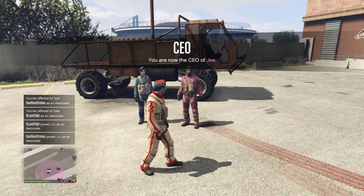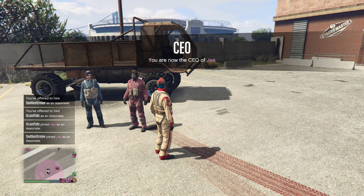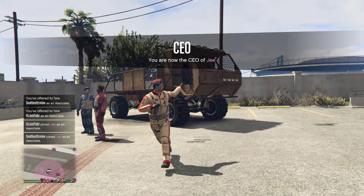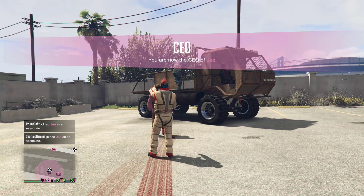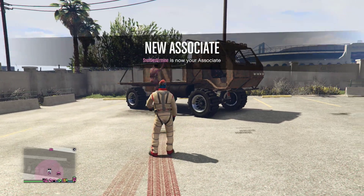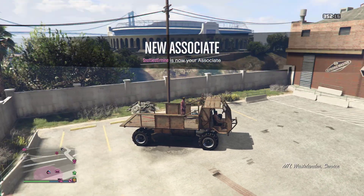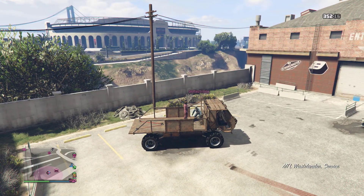As soon as your friends join the CEO - don't worry about the outfit, it just messed up - tell your friend to hop in the back of the Westlander. They need to hop in at the back. Once you guys hop in, I'm gonna drive. Watch this carefully - as soon as they get in...